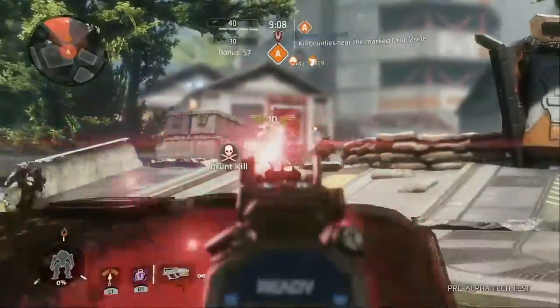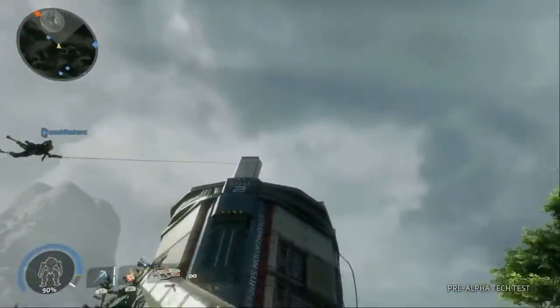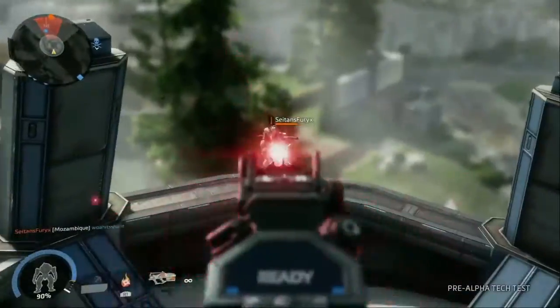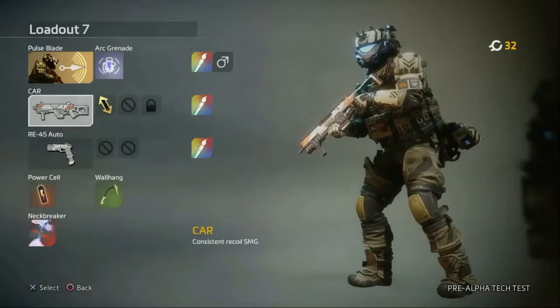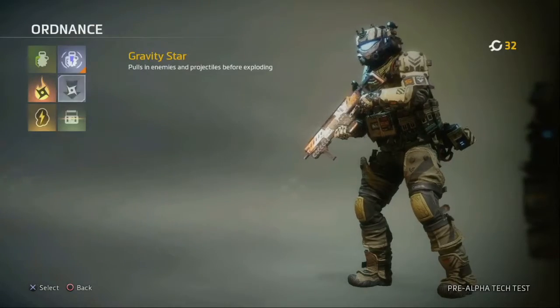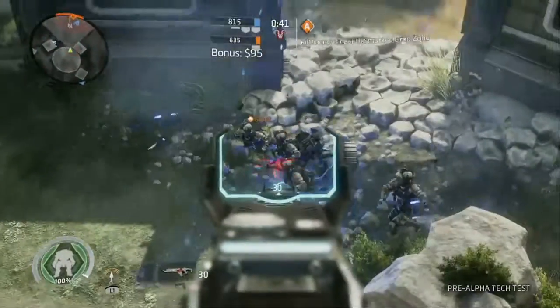New weapons include the L-Star, a rapid-fire energy assault rifle, and new abilities like the grappling hook to take Titanfall's mobility to new heights. This is just a sample of what you'll have access to, and as you progress and level up, new weapons and abilities will unlock to further expand the gameplay opportunities. So make sure to customize your loadouts and see what works best for you.